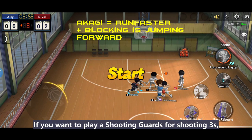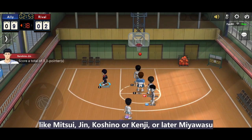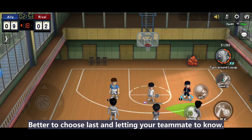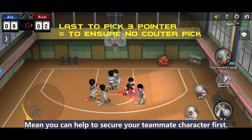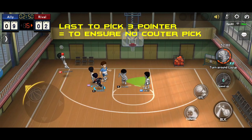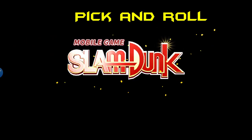If you want to play shooting guards for shooting roles like Mitsui, Jun, Koshino, Genji, or later Miyawasu, it's better to choose last and let your teammates know — meaning you can help to secure your teammates' characters first. This is to avoid letting the rival team counterpick with Shiosuke or Ryoji.